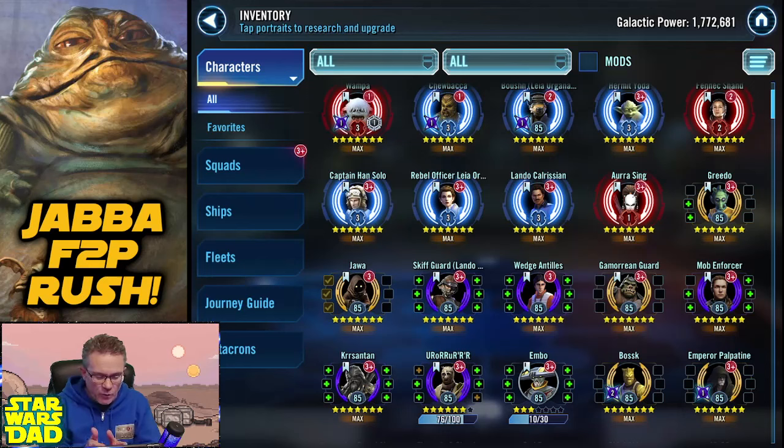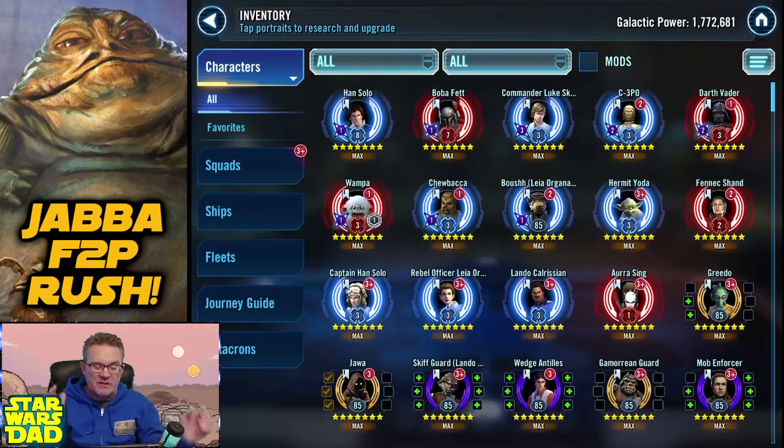Once I finish the Skiff Guard Lando and Kersantan Kyrotech grind, I'm just going to have Greedo, Jawa, Aurora, Mob Enforcer, and Gamorrean Guard left to relic on the roster. So that'll be great. But it's also a Signal Data grind — I've got to get C-3PO to Relic 7.